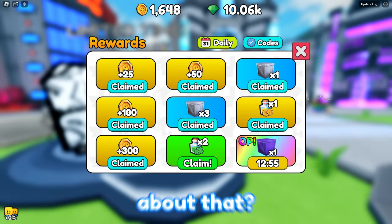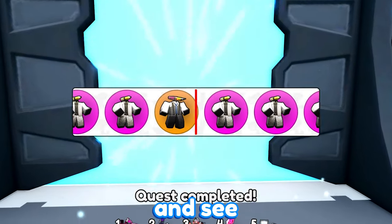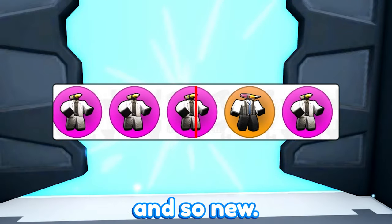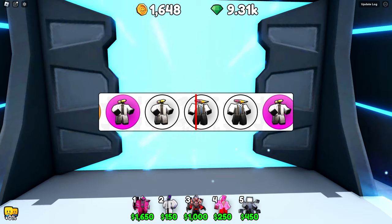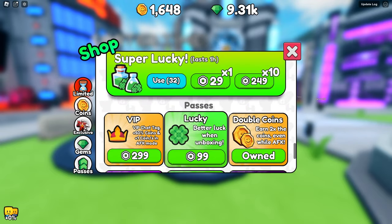We got another gem camera from the gem crate, but I only care about the new doodle units. Let's open three crates and see what we get. We already got two of the brand new units — the summoner pencil man and the normal pencil man!